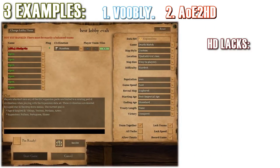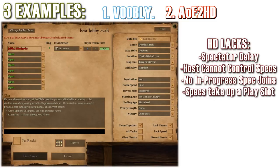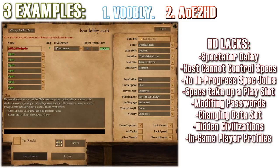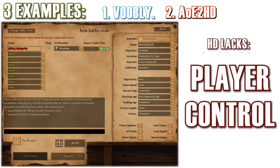For example, there are no spectator delays, the host doesn't have the power to control spectator settings, spectators cannot join after the game starts, and most importantly, spectators take up a player's slot. Also, many general settings such as passwords, how to rate the game, or the game version can only be changed by recreating the lobby, and you don't have hidden civs options, and you cannot view player profiles from within the game. This lack of spectator, profile, and other quality-of-life features means that for casual and expert players alike, you really do not have the control you need in HD.